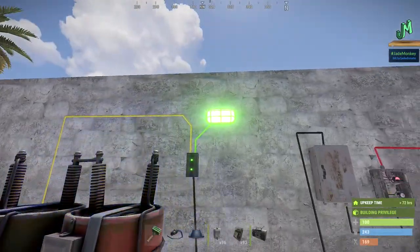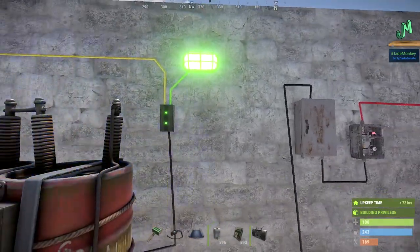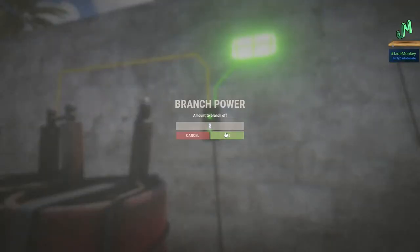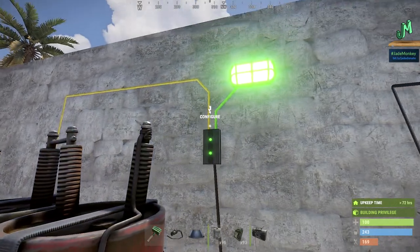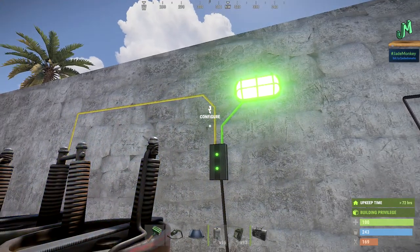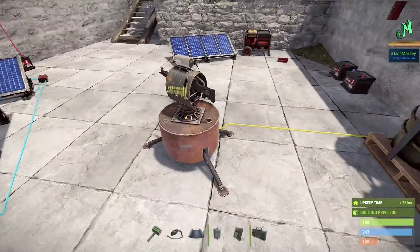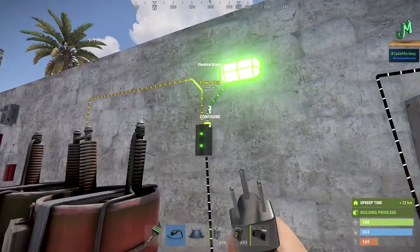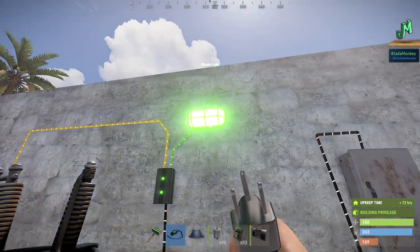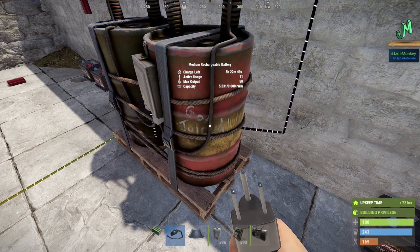We want this light to be active but we also need the turret powered with 10 units of power. So when you use a branch, it's like a more specific splitter. Go up here and since the turret off to the left needs 10 units of power, we're going to set this to 10. Now the yellow line is taking 10 units of power off the 50 coming from the battery and sending it to the yellow wire first. The remainder goes off to the green line, which is our light. Now the turret is being powered with exactly 10 units of power — exactly what it needs — and the remainder goes to the light, which uses about one unit of power, leaving 37 more units available.